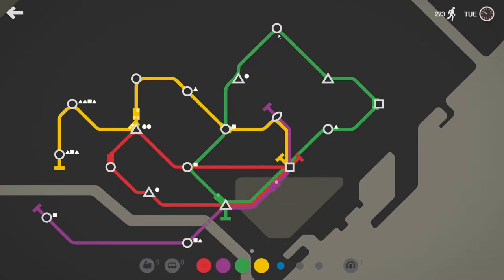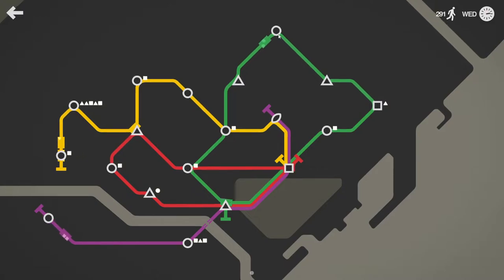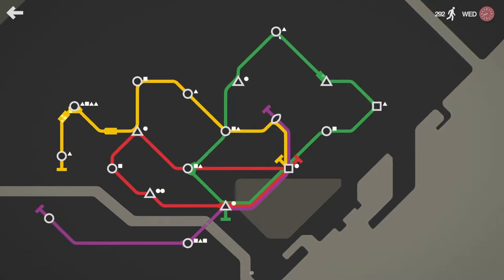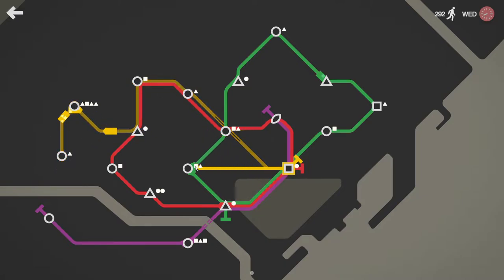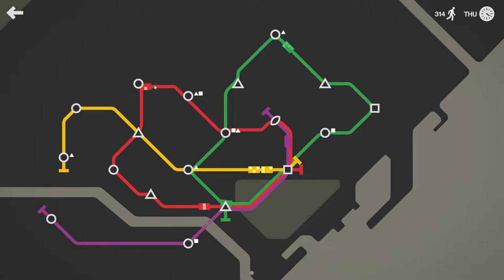Let's just get back to the green line. It would make more sense to have the red line going through all this. Have the yellow line going through this and a triangle. We can actually take this off and give it to the red line. We've got a better loop for the red line and the yellow line has less work to do. I'm much happier with that.